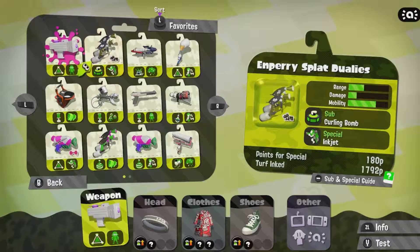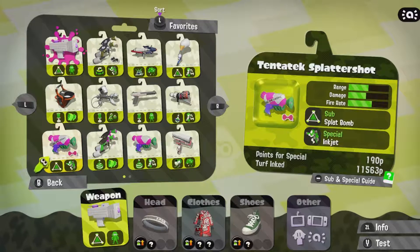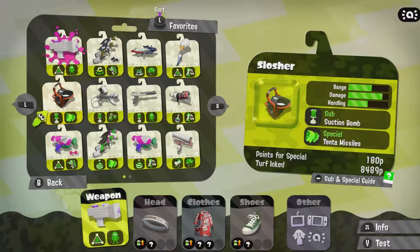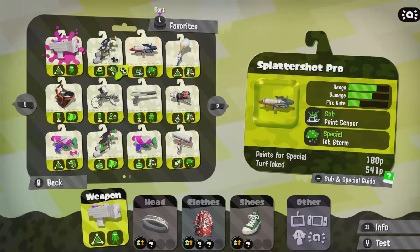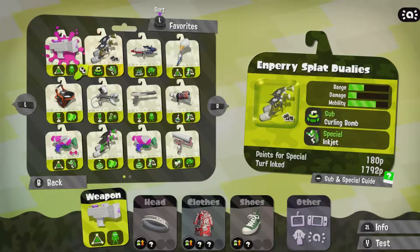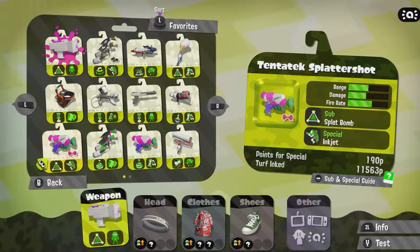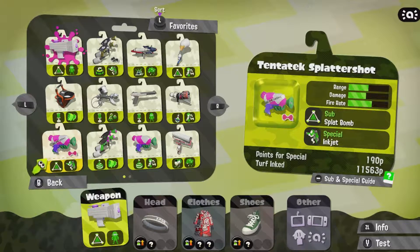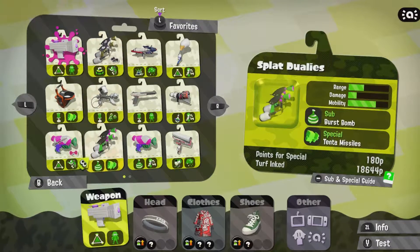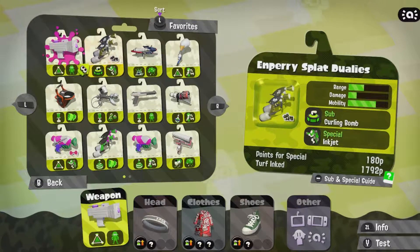The curling bomb is actually a really good bomb — it's a hockey puck that bounces off the walls. I wouldn't say it's too useful in Rainmaker because a lot of times people are going under the ink and there are many people guarding them. Another good one would be Tenta Missiles. I primarily base my setup on the specials. I'm not going to go with the Imperious Splat Duelies because it has the curling bomb. I could go for the Tentatek Splattershot, but I'm really feeling the Splat Duelies because they have an advantage — you can actually roll with this weapon, making it harder for people to kill you.